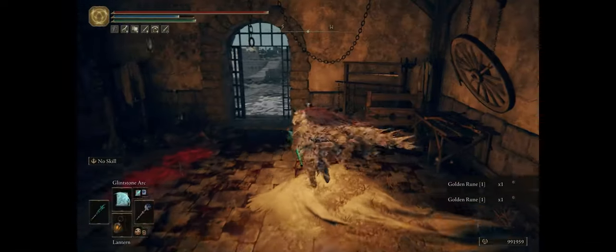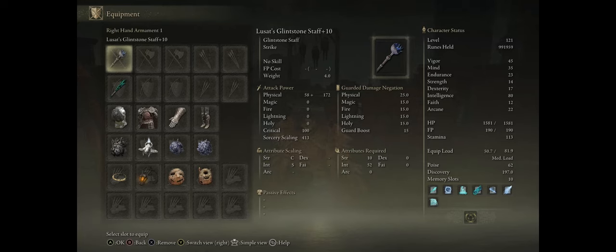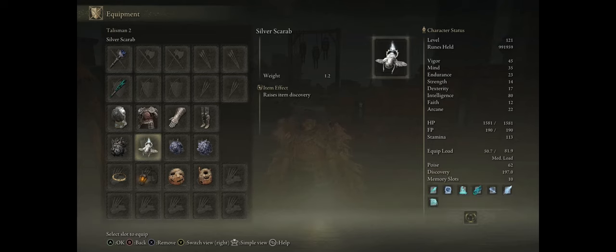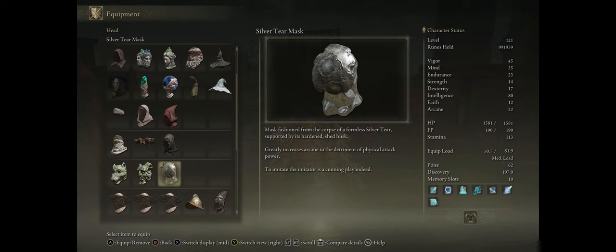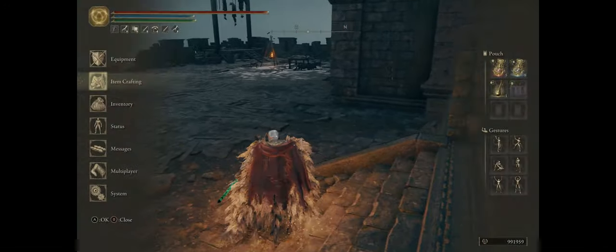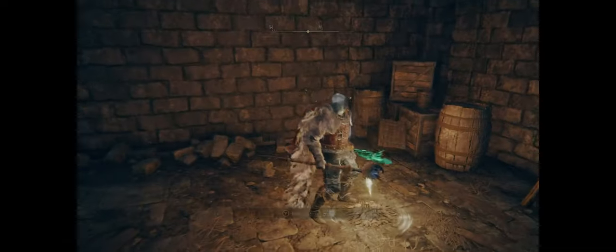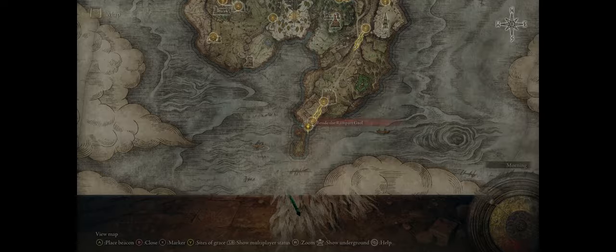It's pretty easy to farm, although a bit grindy, because rune arcs are a rare drop from these rats. On the other hand, they are super close to the grace so just rest at it for them to respawn. There are ways of increasing your item discovery — mine is currently 197. You can increase it by getting talismans such as the Silver Scarab (late game) or the Silver Tear Mask (mid game). Most importantly, by using the consumable Silver-Pickled Fowl Foot, which increases item discovery by around 50 points, lasts a decent amount of time, and is craftable even early game. This loot buff persists if you rest at the grace, so it's perfect for farming — just remember you cannot teleport to a grace while under the effect or you will lose the buff.